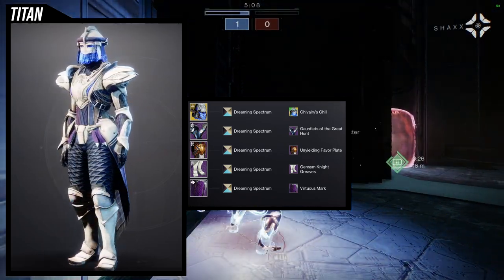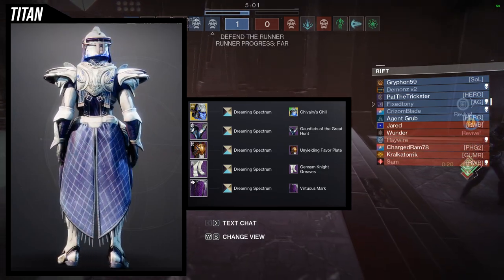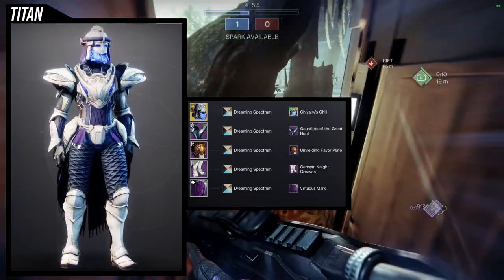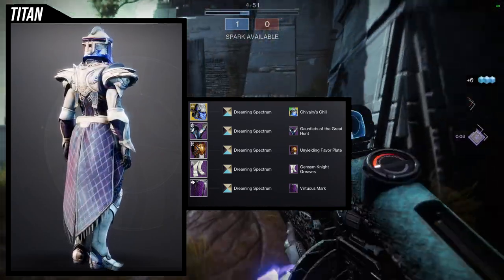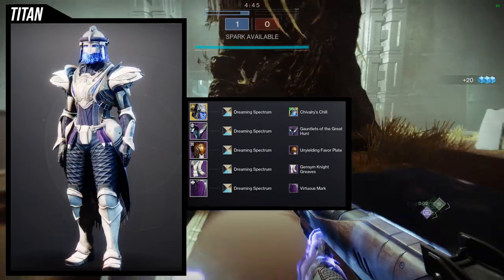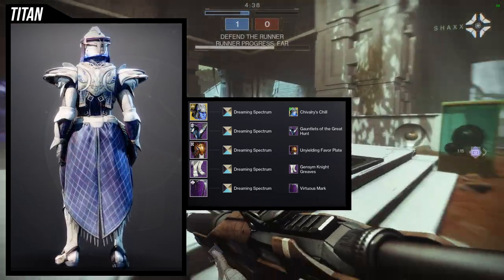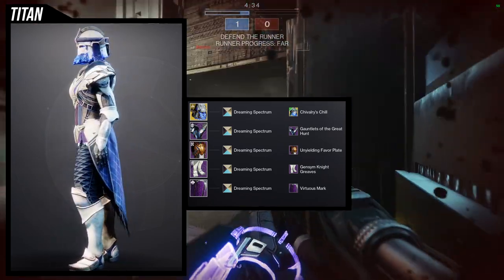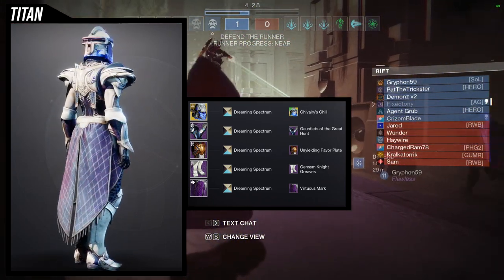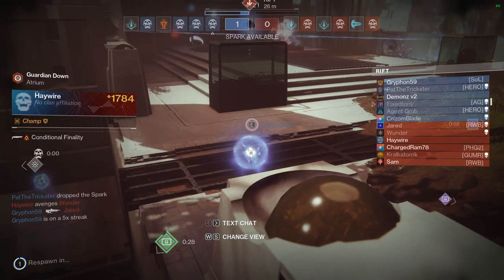For boots I'm using Gensim Knight Greaves with the Virtuous Mark. I think this is where I messed up — I could have used the Year One crucible boots since those are more European-themed, and probably a different mark with just a thick cloth. I also think I messed up by not using any pieces from the Fortnite set since that's clearly a European-style set. I would switch out the Gauntlets of the Great Hunt for the Fortnite armor. Overall it's a fine starter set but I'd tweak it more.